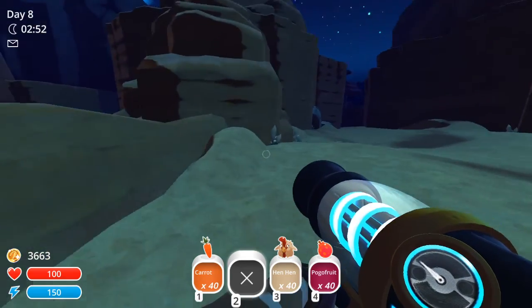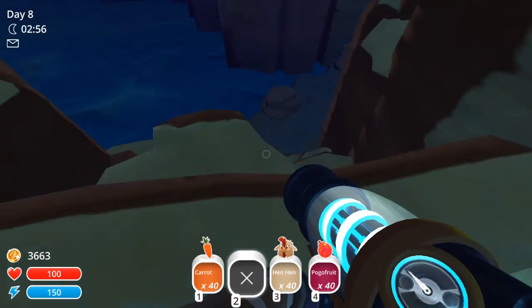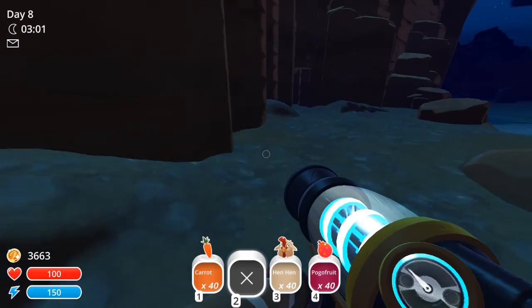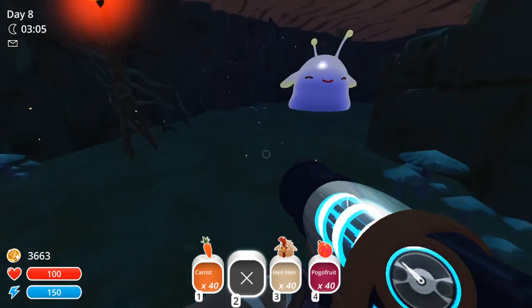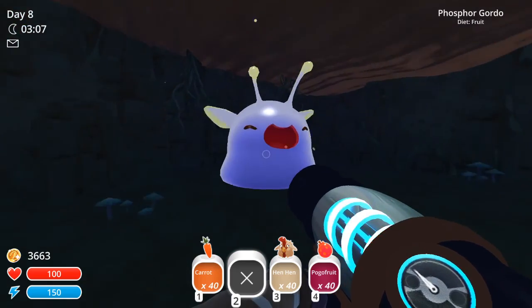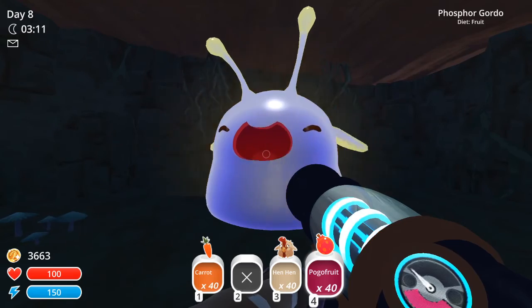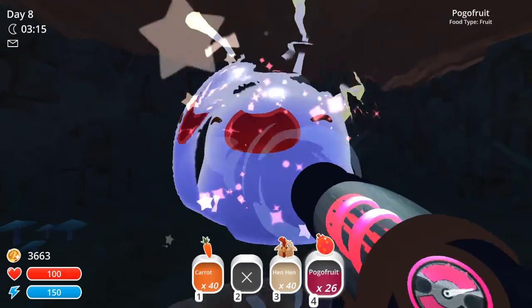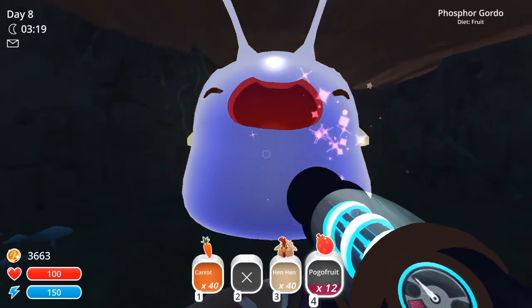So all we do is come up basically where the pod is, we're gonna jump off the edge. There we go — it's a little hidden cave. Little wonder, phosphorus Gordo! They eat fruit, so we're gonna give them all the fruit. It takes around 30 or 40 for them to be full and happy.